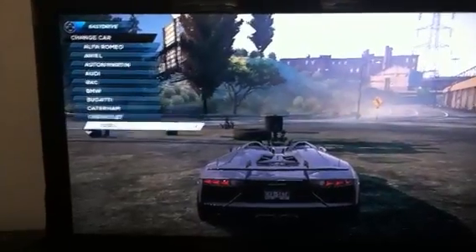And now for number 6, we are going to go to the Lamborghini Diablo SV. This is also another DLC car from the Hero Pack. As you see, this car looks amazing. It's not as fast as any of the other cars that are in the top ones, but I just love the look of it.